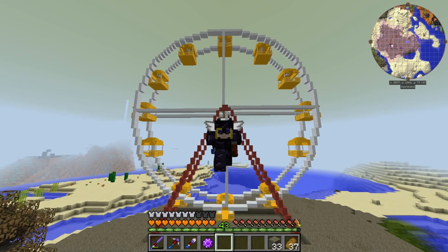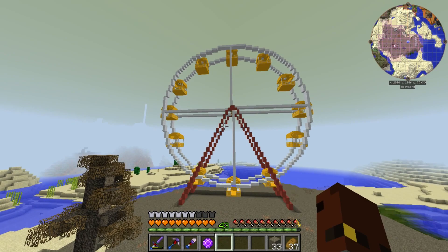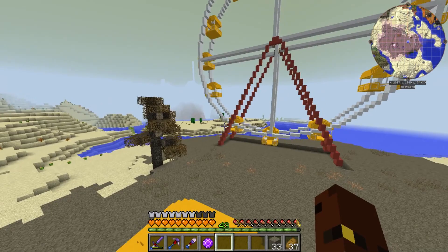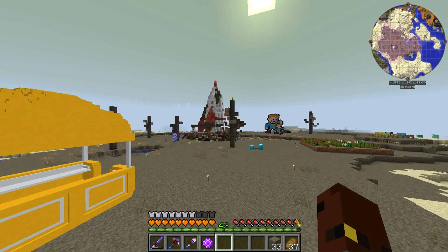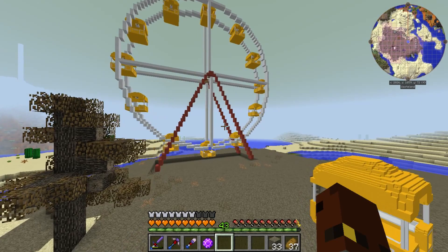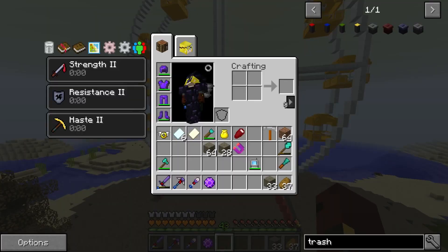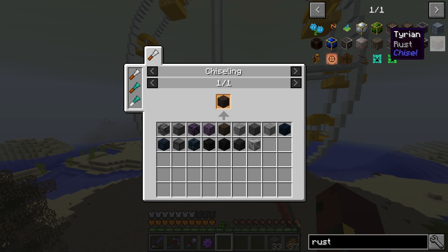Hello everybody and welcome back to another episode of Fulcroft on the Fulcroft monitor. Today, if you didn't see last episode - which by the views it seems like most people didn't - we're going to be making this ferris wheel look a lot better. As people pointed out, it is too clean and tidy. This is meant to be a wasteland biome where everything is overgrown and rustic, so we'll be adding leaves and a little bit of rust here and there - I'll try and figure out how to do rust, maybe some factory blocks.